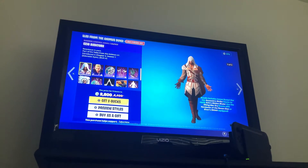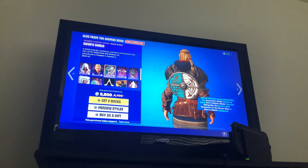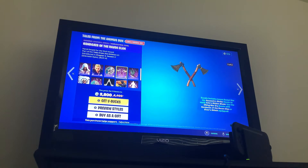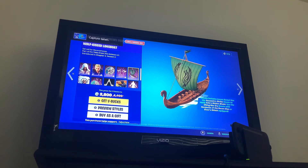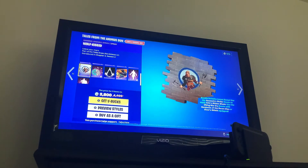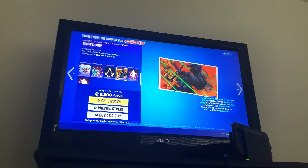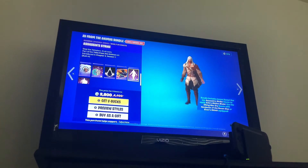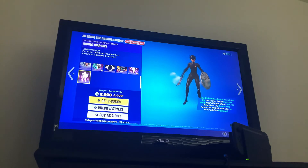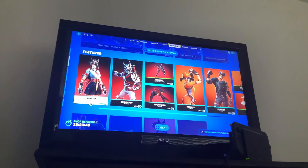Going with the item shop for today. Tales from the Animus Bundle. We got Izo, Atorio, and Ivor — I can't say their names — Shield Backbling, the Hand Axe of the Raven Clan's Pickaxe, the Wolf Kisses Vomboard Glider. The Wolf Kisses Spray, the Raven's Clan Emoticon, the Banner Icon, Ivor's Hurry Loading Screen, which is pretty cool. We got Assassin's Strike Built-in Emote, and the Viking War Cry — not built-in by the way, you can get everything separately. Except for the Sprays and the Loading Screen.